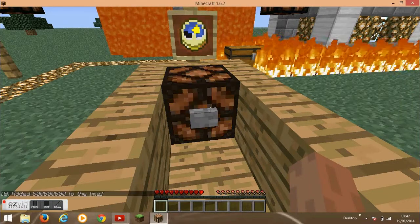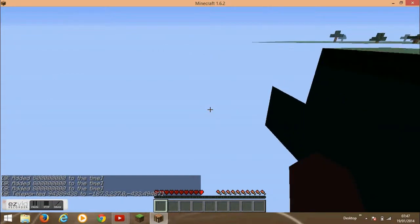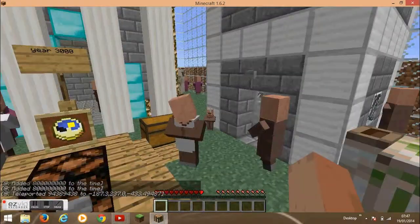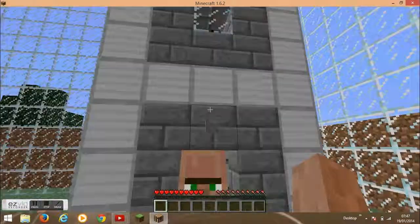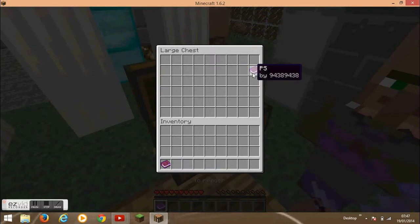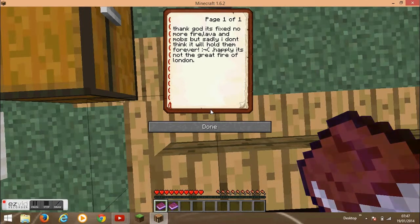So yeah, and then when I push this button it will take me here. There's another chest over there, but look how futuristic it's got now — as far as Minecraft goes, it's quite good. Right, thank god it's fixed — no more fire, lava, and mobs. But sadly I don't think it will hold them forever. Happily, it's not the great fire of London anymore.